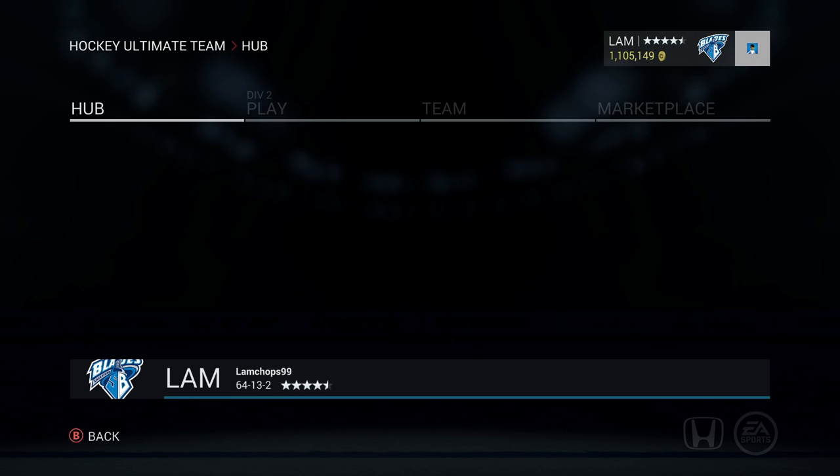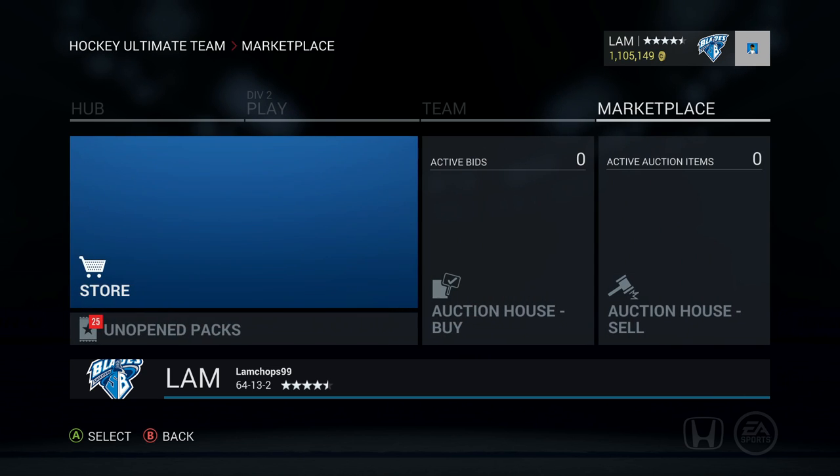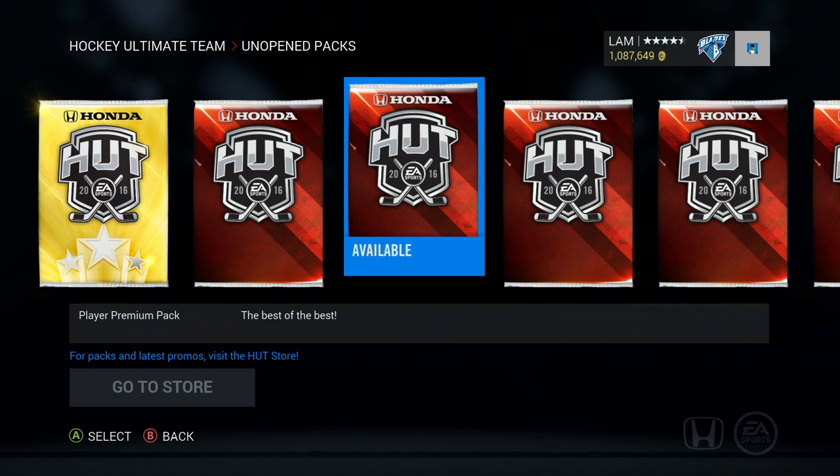We're gonna open up some packs — eight 60k packs, which adds up to 480k, plus one 17,500 pack, so that's close enough to a 500k pack opening. I just bought the gold premium jumbo before starting, so let's get those packs opened up and see what we get.